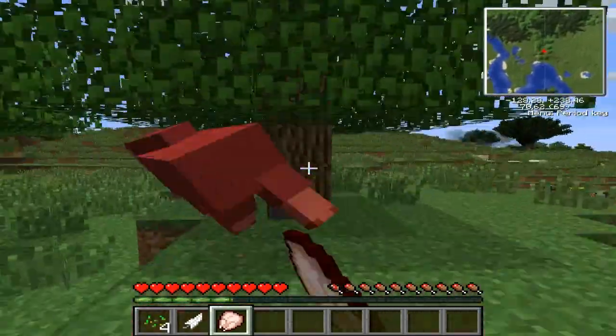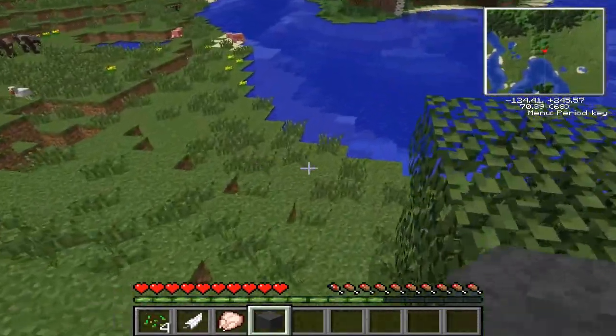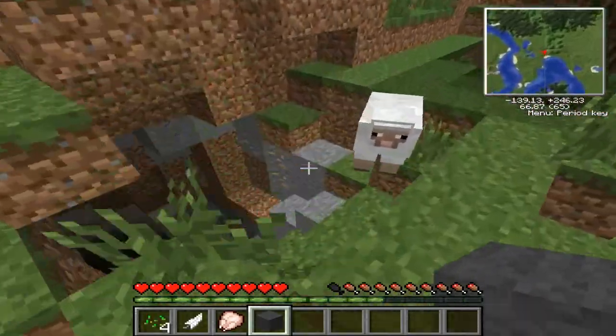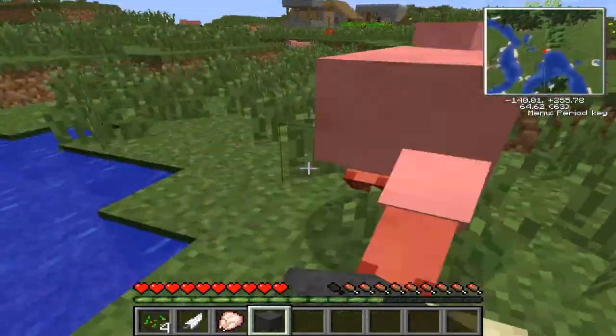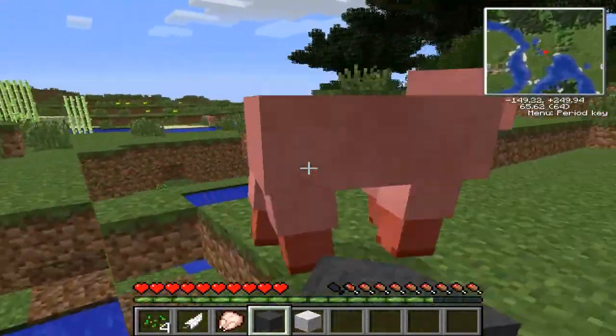I'm just gonna kill this sheep and get its wool. So basically, am I helping you — checking it — seeing a black plated for ages? Well, yeah, I guess. Oh, there's some iron down there. Just kill this sheep. Wonderful. Kill this sheep.